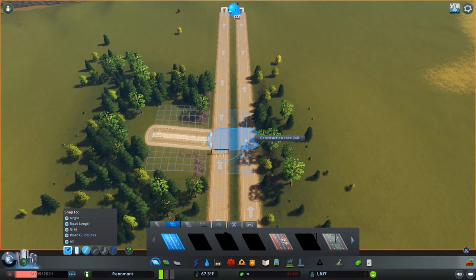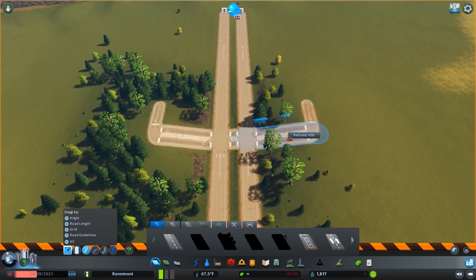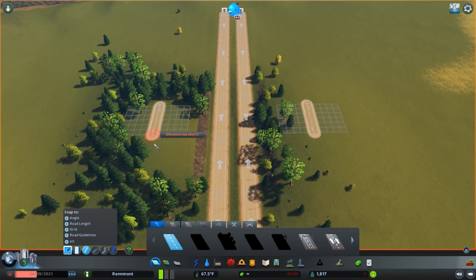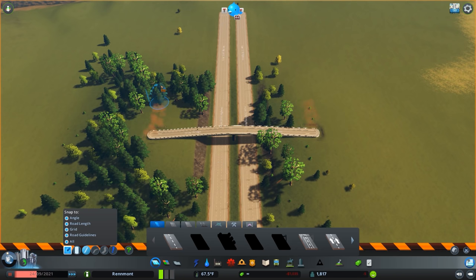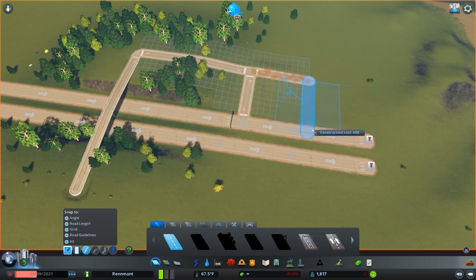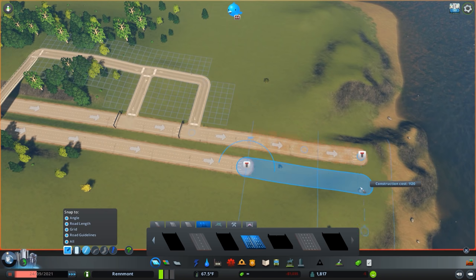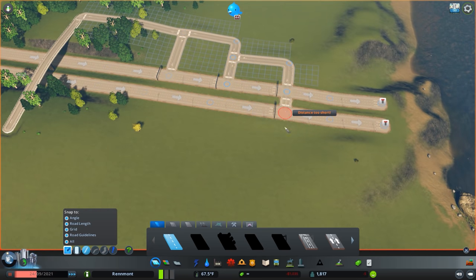I'm going to add some temporary guides to give myself a place to start from where they will be completely level. I backed up from the highway and now I'm going to go up — that's a perfect bridge across the two roads. From here I would head down at least 10, connect up there, head down another five, connect up there. I'm going to extend this highway a little bit further and create a taper here, doing the exact same thing on the other side.